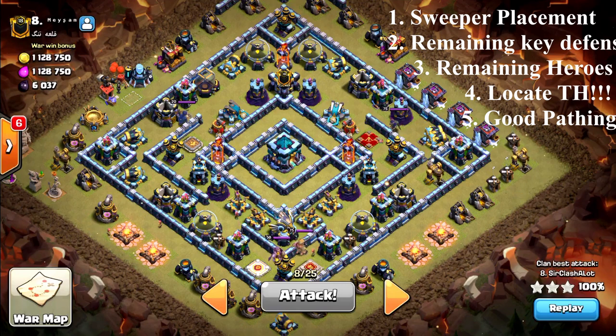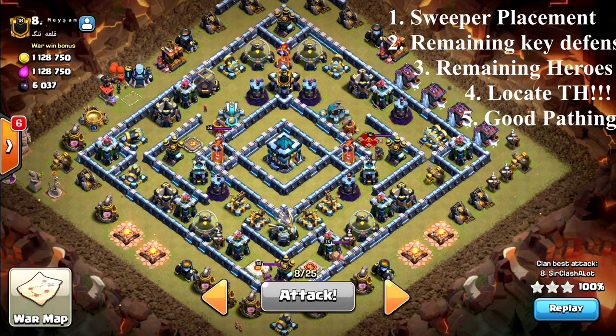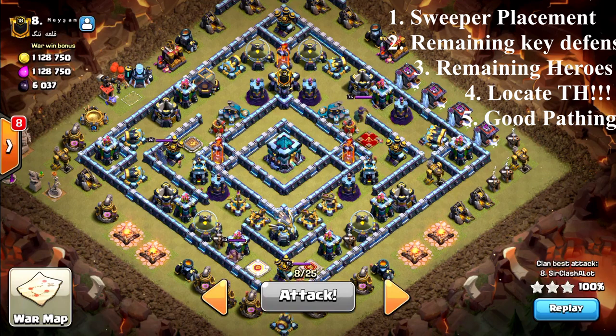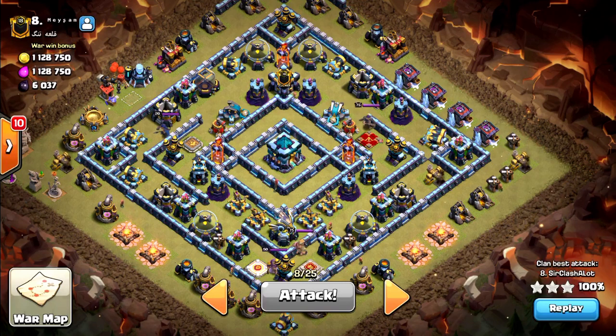Take in mind that you want to take down the remaining key defenses early in the raid, because at the end of the raid it will be difficult to take them down. Also very important — pathing. Make sure you carve out a good chunk of the base with the zap spells and the heroes, so that the loons have nowhere to go but where you want them to go. Once you decide where to place your zap spells, where to sui, and where to lalo from, you are ready to go.